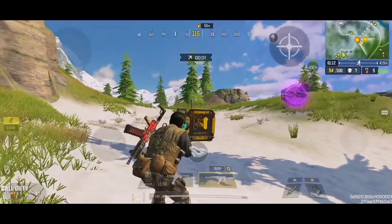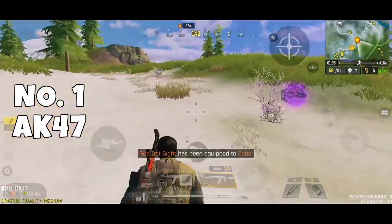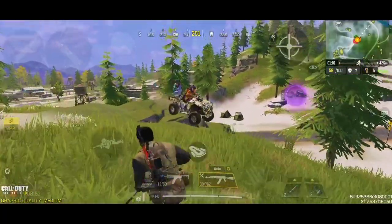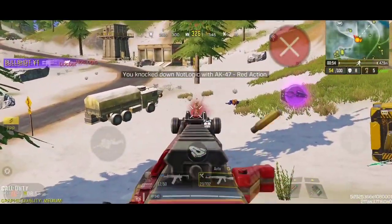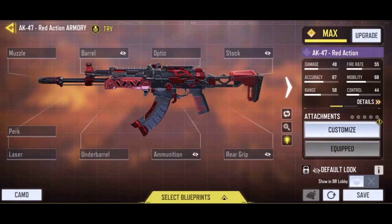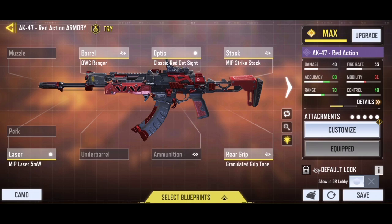Now the moment you all have been waiting for — the number one best custom loadout in the battle royale, which is none other than the AK-47. This assault rifle has been dominating the entirety of the battle royale for over three seasons. It has the perfect balance of damage range and recoil management, and it is currently the most versatile assault rifle for combats at any range. Start with the OWC Ranger Barrel to boost your damage range and increase your bullet spread accuracy. Then add the MIP Strike Stock, which will help you recover the flinch and give you some extra bullet spread accuracy. Then add the Granulated Grip Tape to maximize your ADS accuracy and help you connect 99% of your shots. Now add the MIP Tactical Laser to increase hip fire accuracy. Lastly, add the Classic Red Dot Sight to finish the build.